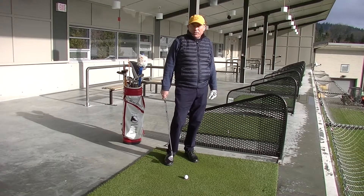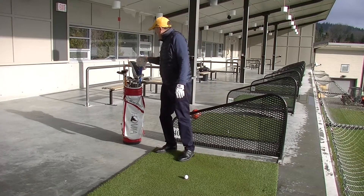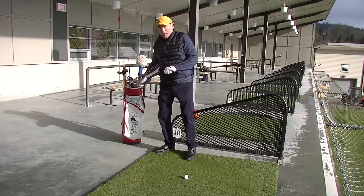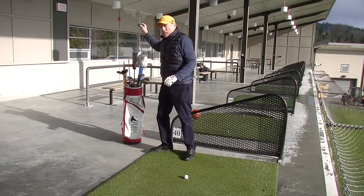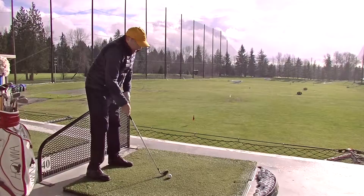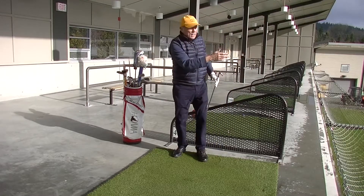How did Jack Nicklaus practice? First he would warm up, he would hit his shots. Then he would pretend that he was on the golf course, about to play. So the first shot he would hit would be his driver — he'd tee it up and hit it right down the middle of the fairway. Now he's in the fairway. What's his next shot into the green? Well, he knows the next shot's a nine iron, so he'll take out his nine iron and hit a nice little nine iron shot right on the green. He'll pick a target, hit to that target.